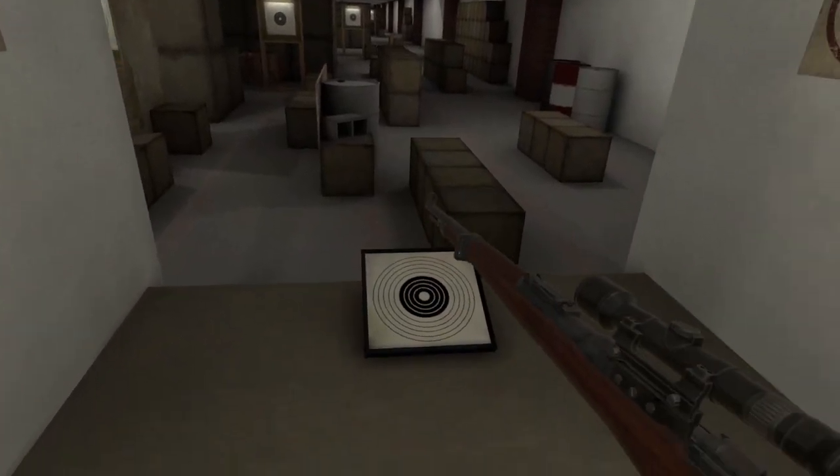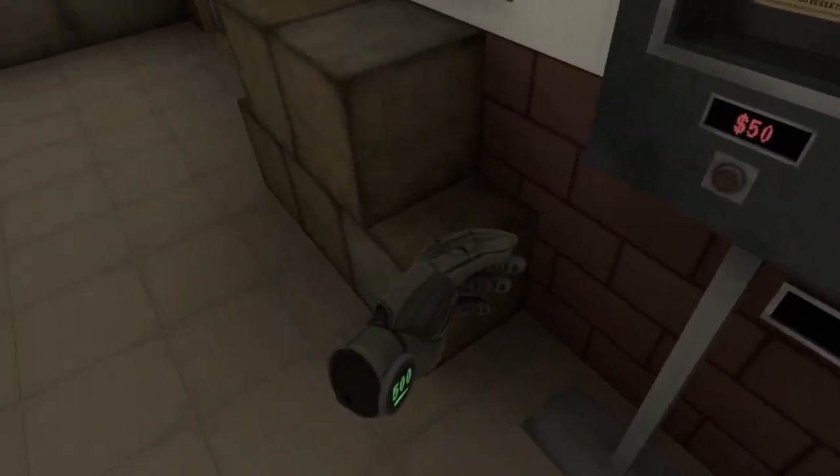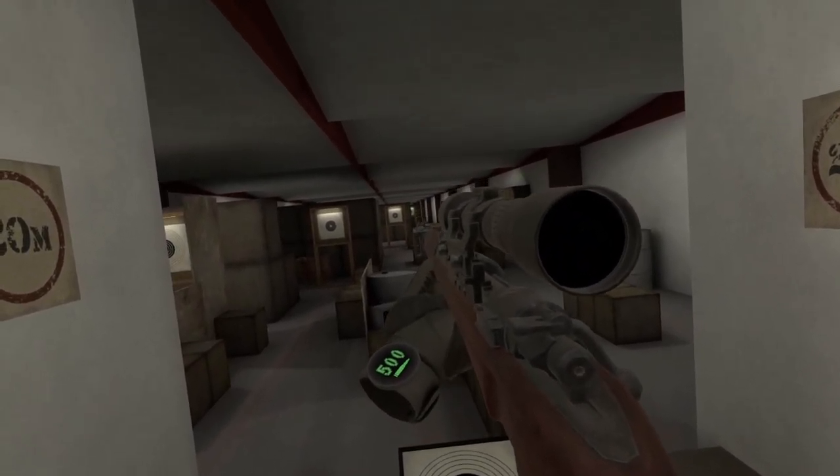Let's just jump right to one of the longer distances. Do we have any ammo here? 500 — that should be enough. Oh, that's a tiny scope.